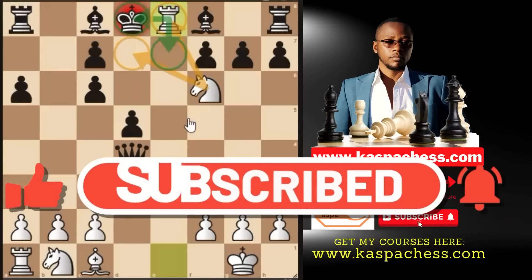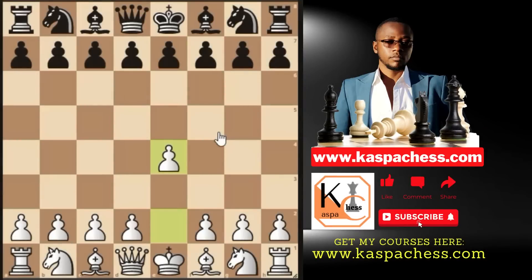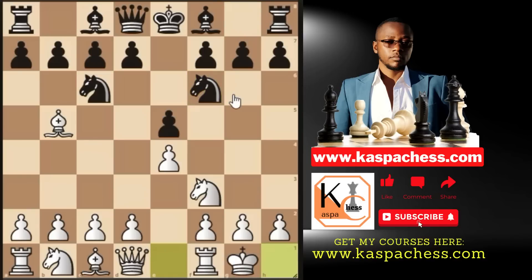Let me show you another trap that may inspire you to start playing the Ruy Lopez. So you go pawn to E4, they play E5, Knight F3, Knight C6, Bishop B5, and Knight to F6 — the second top-played move in the Masters database. You just castle short. This time they may play pawn to D6, paving the way for their light-squared bishop. We saw in the previous line that Black took on E4, which is still playable but very dangerous for Black, especially if Black doesn't know what he is doing. Pawn to D6 is another way they can answer your Ruy Lopez main line.